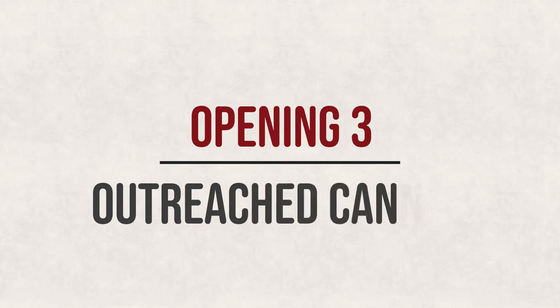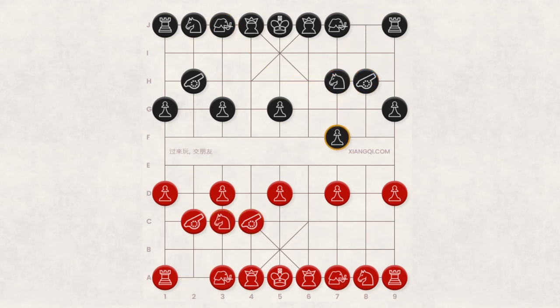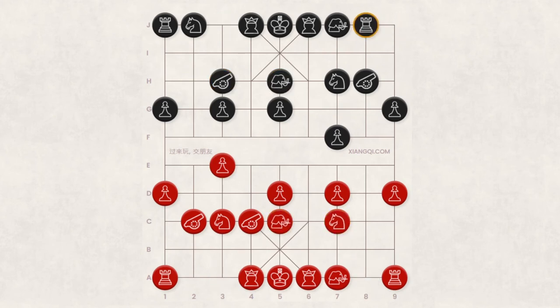Opening 3: Outreached Cannon. The Outreached Cannon refers to red's first move C8-C4. Compared to the central cannon opening's first move of C8-C5, the cannon here is moved one space more, so it is outreached. Black can respond with H8-H5, J8-H7, or J3-H5, and so on. For red, the Outreached Cannon can result in a very stable structure. If black is too eager to attack, they may find it hard to break through. However, a flaw in this opening is that it brings two cannons close together, which may clog up space and restrict the movement of other pieces, so this must be carefully considered and played around.